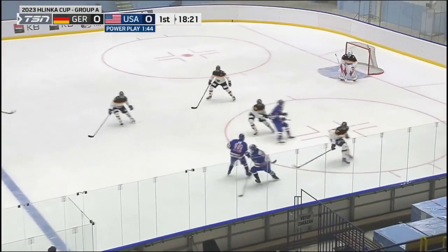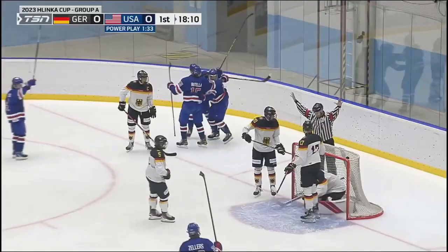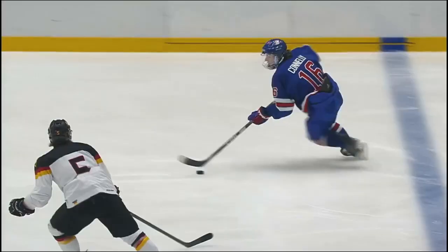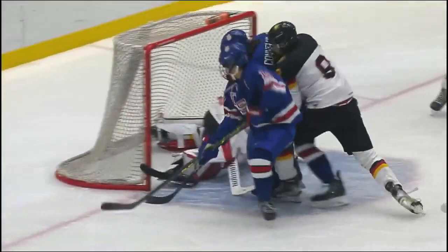Here's Trevor Connelly, skating around to the net, tries to jam it home. That's a goal — Trevor Connelly doing what he does best. He's going to have a little more time and space to use his feet to get himself to areas on the ice. And Trevor Connelly, who has four assists so far in this tournament, is going to get his first goal of the tournament. He had a good opportunity right before the power play, and this is what he's done really well on the power play.